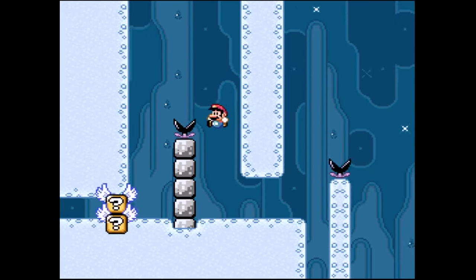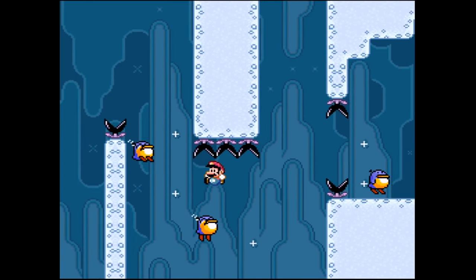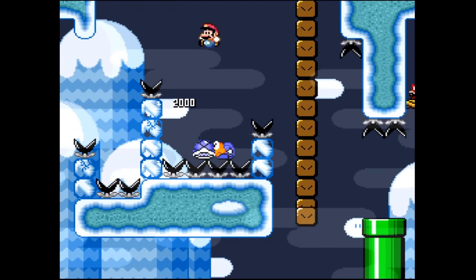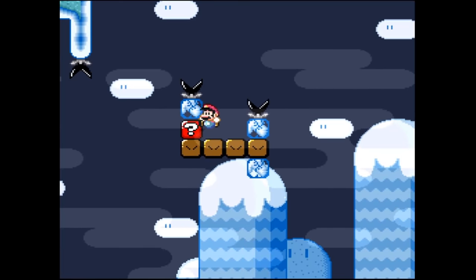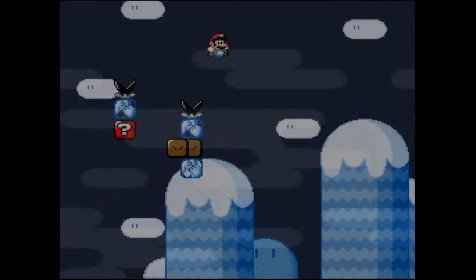Frostbite is a particularly cool level — not just because it has these adorable penguins that act like moving note blocks. It starts with this unique section where you have to bounce on a shell being kicked multiple times while waiting for the wall to disappear, and eventually highlights the return of that crafty snake block end piece, but now with the added challenge of ice physics.